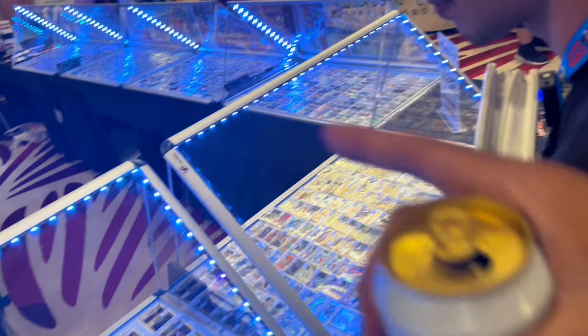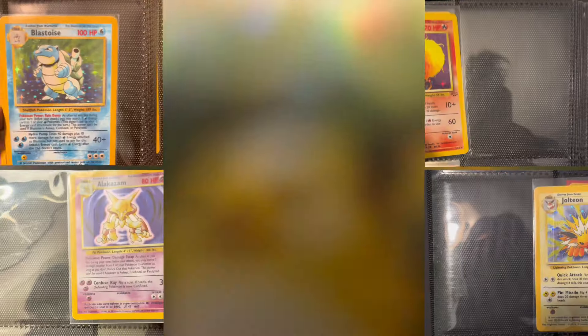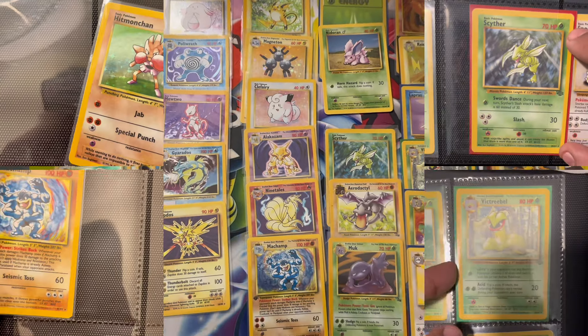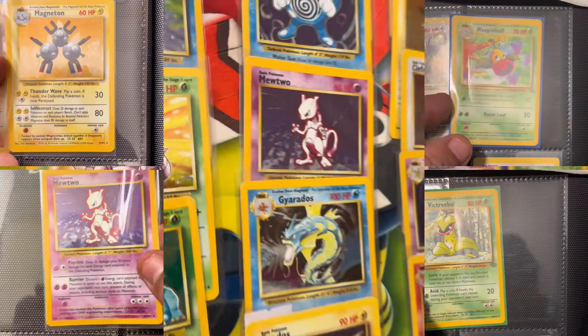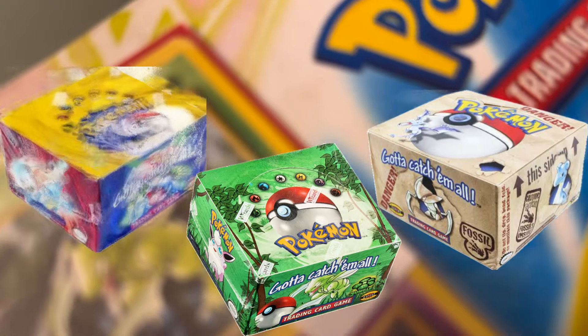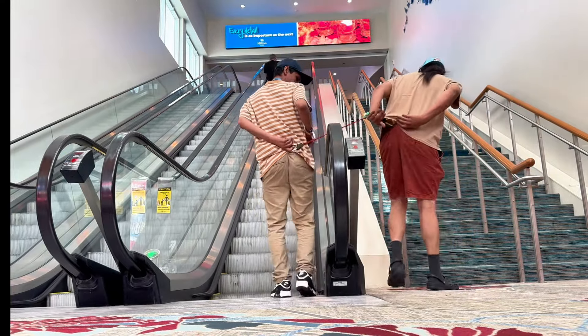Let's go! Base Set, Fossil, Jungle — all knocked out, all done! We did it, brothers united as one, took on the challenge: Base Set, Jungle, Fossil — eliminated! What's next? Let us know in the comments. Thanks for watching!